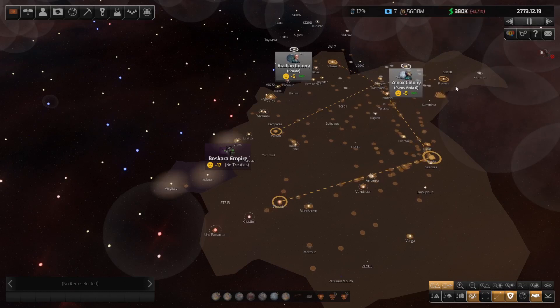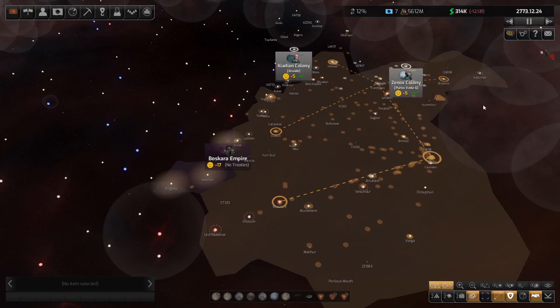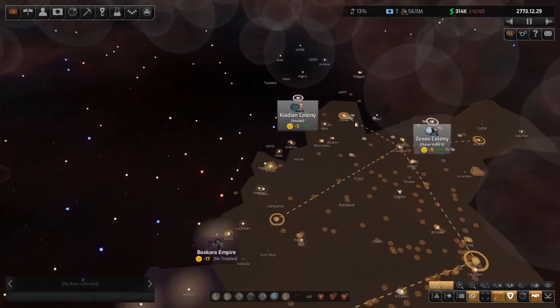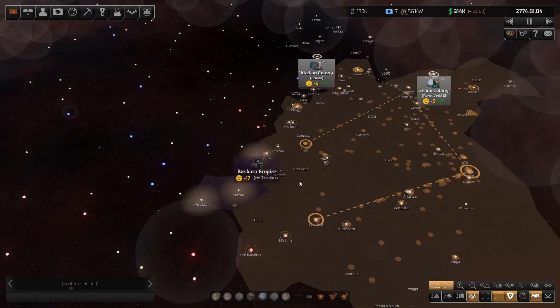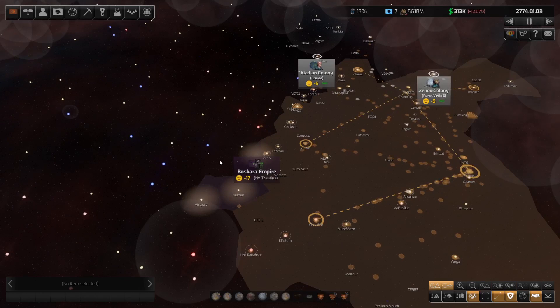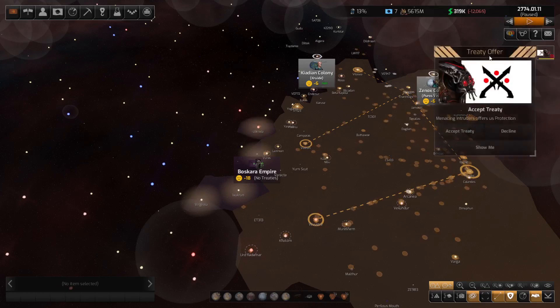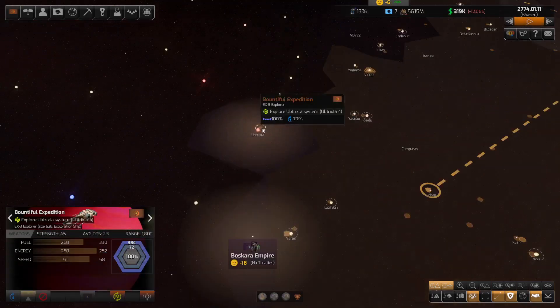This means we're going to have to be careful about what we take over. We do want this other Xenox colony as well. Our expansion could now work against us because of this group. I thought the Xenox would be someone we could form a relationship with — the ideal would be to gobble up a little bit of space — but we're going to have to absolutely smash the Boscarans if we end up at war with them.